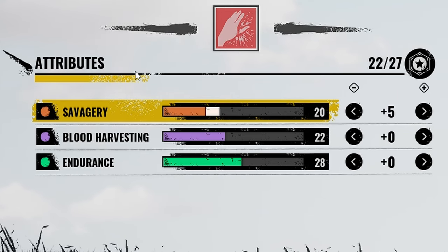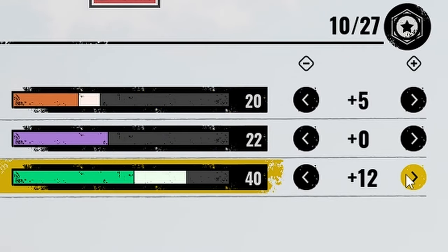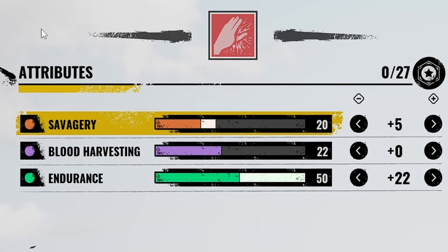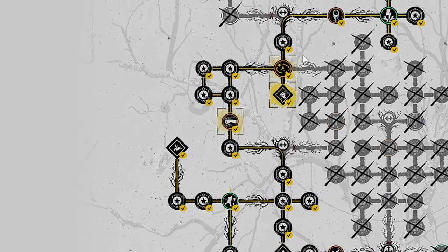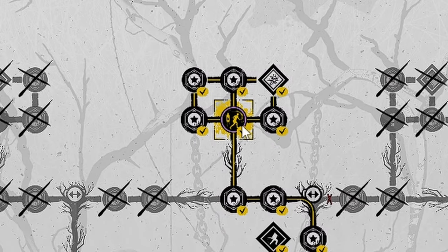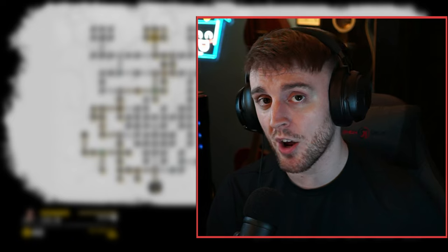For my attributes, I am using 5 into savagery and 22 into endurance. And lastly, here is my skill tree. Venture to the left to obtain Big Swings, then up into the right slightly to obtain Serrated. And at the very top, I have Violin. Bear in mind, Violin is a random perk, so enjoy respec-ing and crying a lot like I did.